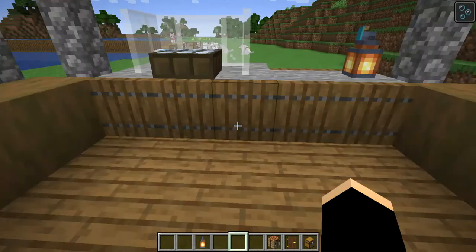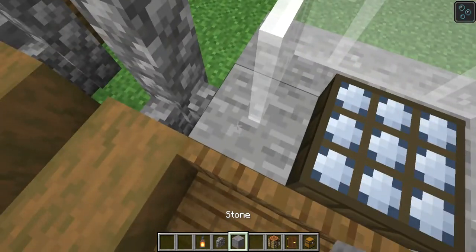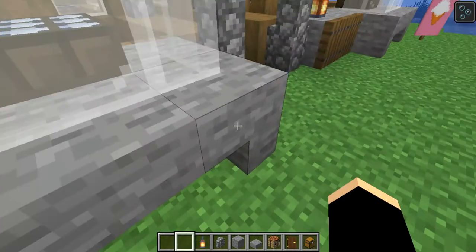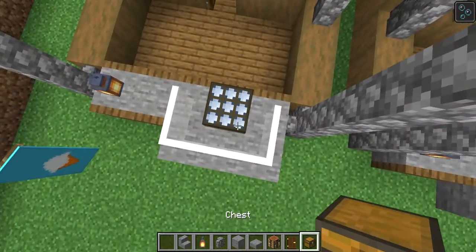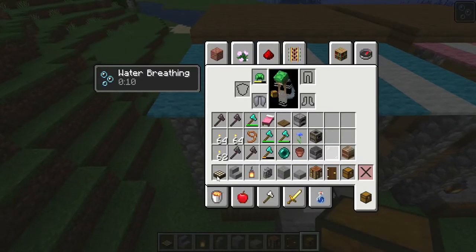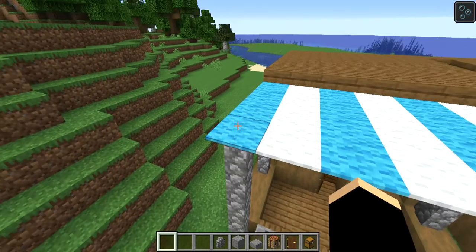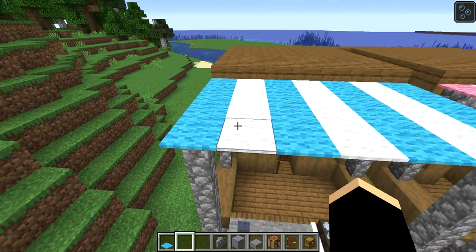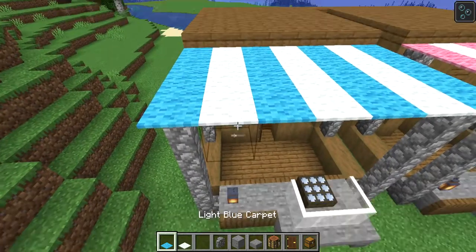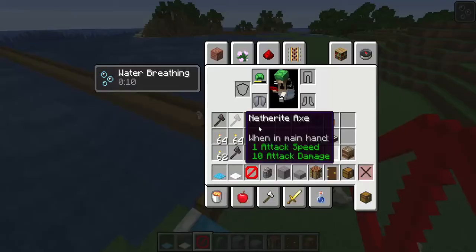You also need a dark oak door, a crafting table, a lantern, stone slabs, stone stairs, a daylight sensor, and carpets of any kind — we're going to use light blue and white. You also need barrier blocks, which I have access to.